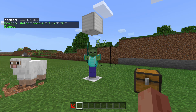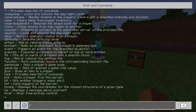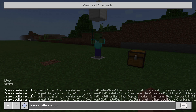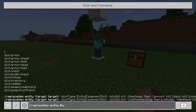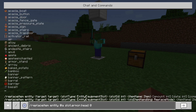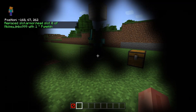I'll show you a little troll you can do on your friends as well. We can do /replaceitem entity at a, then slot.armor.head, 0, and put a pumpkin on their head. It's a funny way to troll your friends.